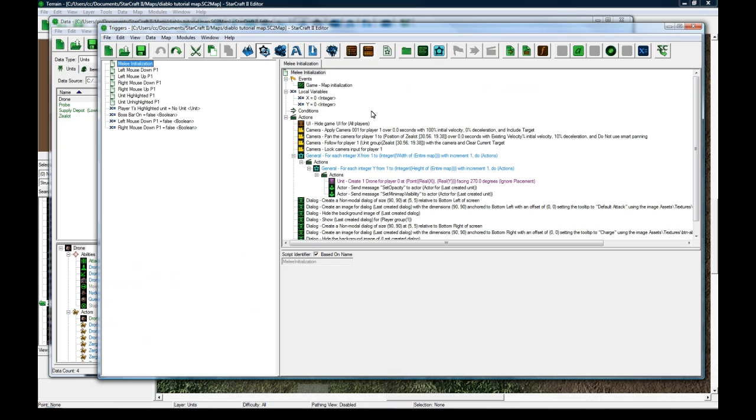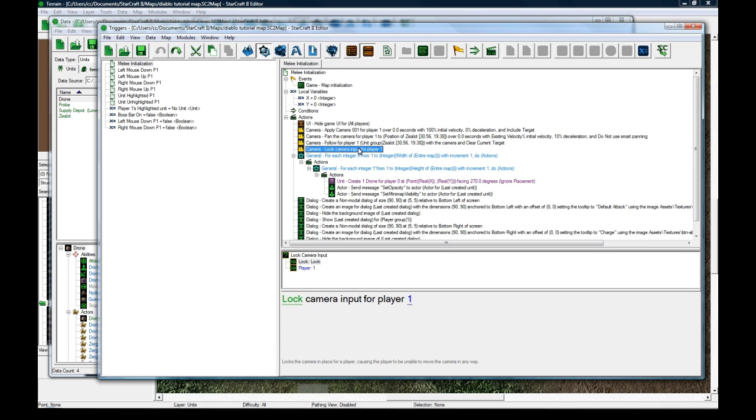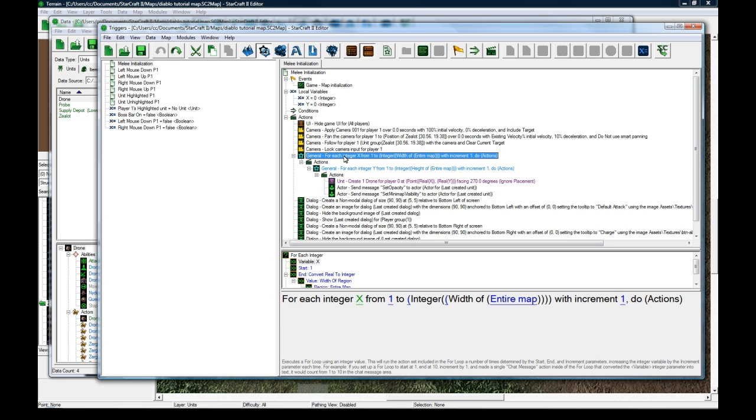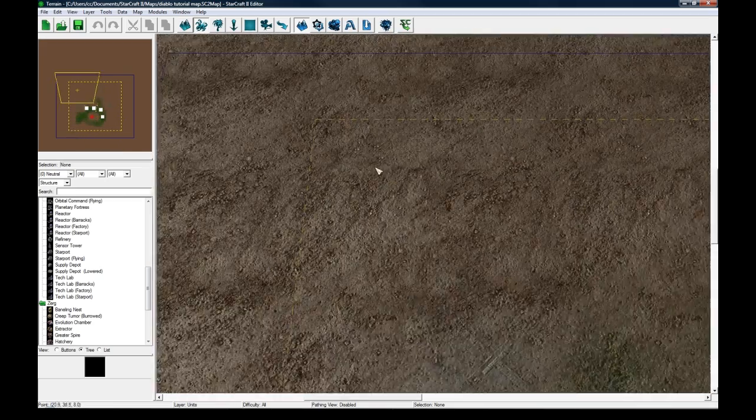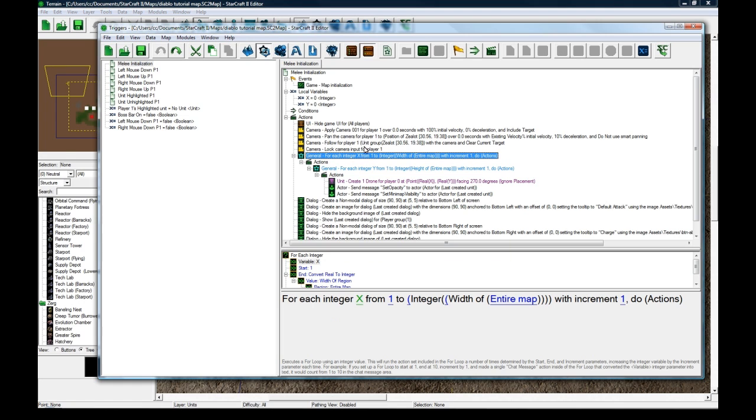For the triggers: to start the game I hide the UI, apply some camera stuff, pan to the zealot, follow the zealot, then lock the camera input. Now here's the interesting part - I do a loop from the first spot in the top left, starting from one and going to the integer width of the entire map, incrementing by one.